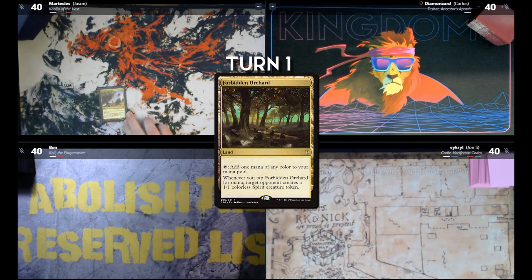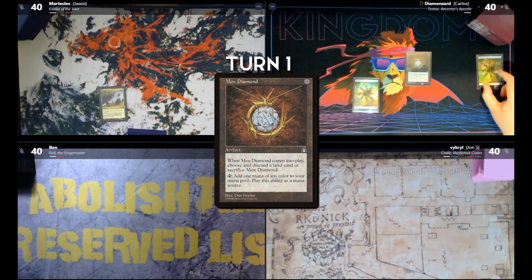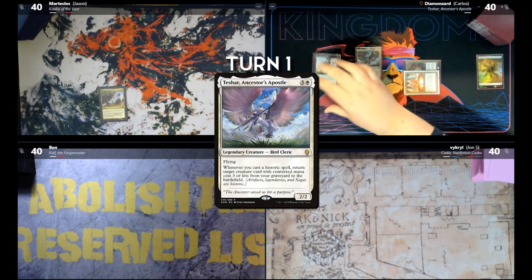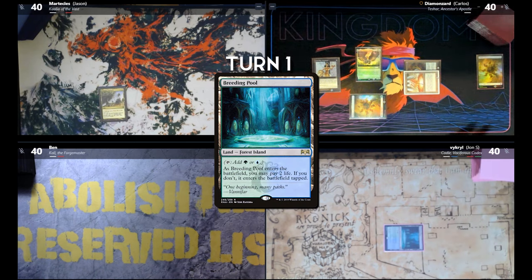Play the Forbidden Orchard, then pass the turn. Draw Plains. We'll do Mox Diamond, discarding another Plains. Mana Vault. First turn Teshar. Play Lion's Eye Diamond. Breeding Pool tapped. Pass to Ben. Draw for turn. Arid Mesa. Crack that into Snow-Covered dual, and it will come in tapped, and I will pass the turn.